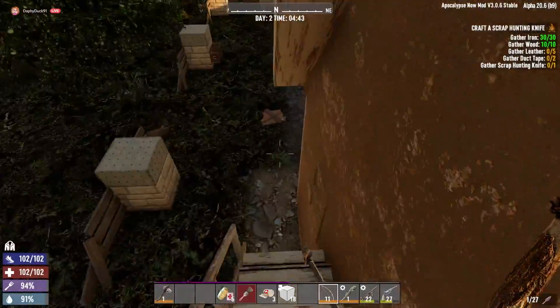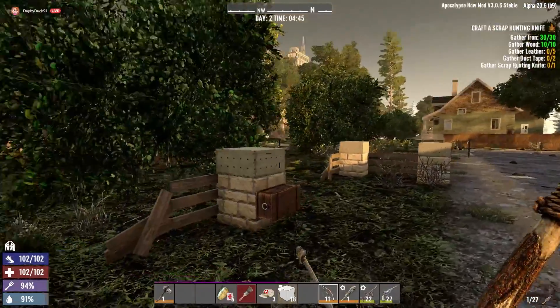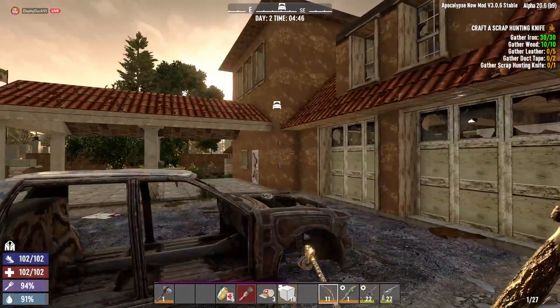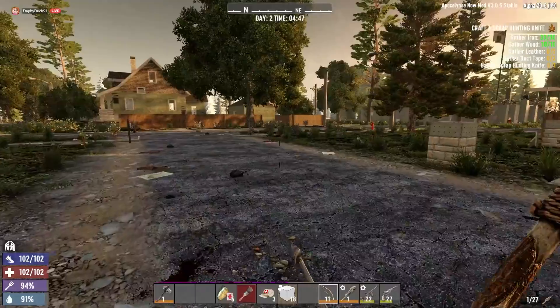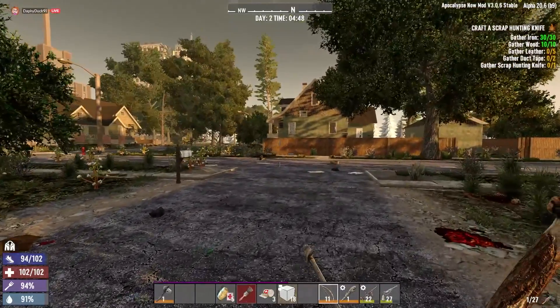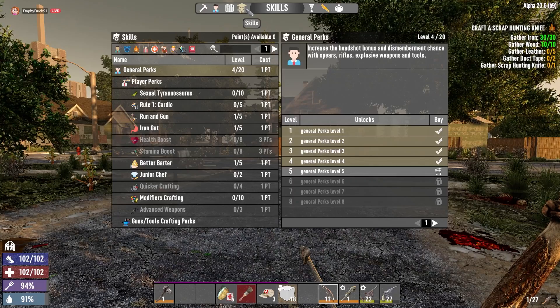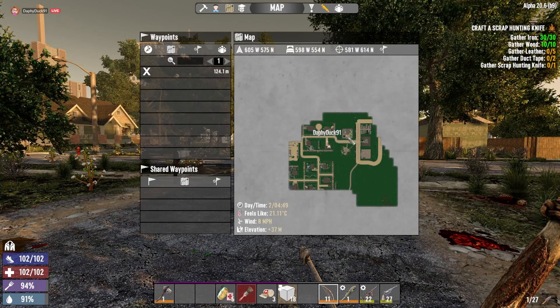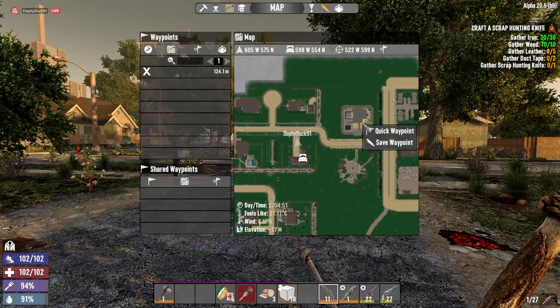We're gonna pick at things. I need duct tape and glue because I would really really love - did I not mark Trader Jen on my map? I would really love to make a wooden bow but we also have to work on those quests. There's just all kinds of crazy stuff to do. I think this is Trader Jen right here.